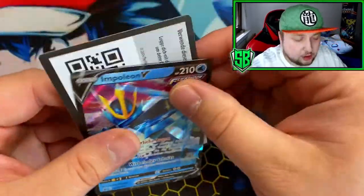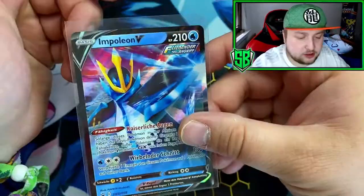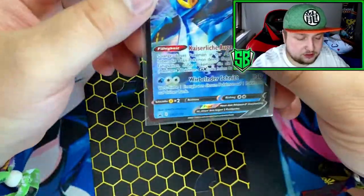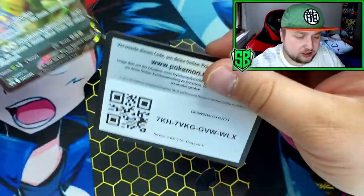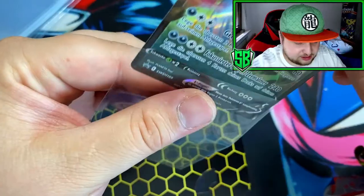Wait, there are two cards? Okay, yeah, it's the code card. Here's the code card for the tin actually. All sleeved up — Empoleon V-Rapid Strike. Here as well is the code for you guys to redeem on the game.